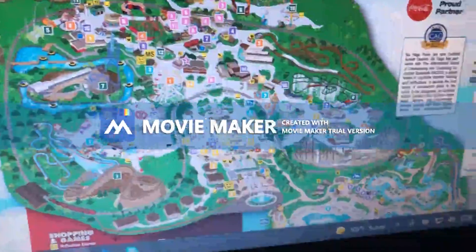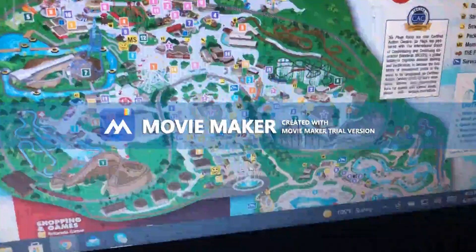The Screaming, number 8. Ninja, the Black Pound, Six Flags St. Louis. Number 1, Colossus. This is a wooden coaster.